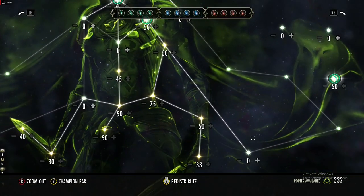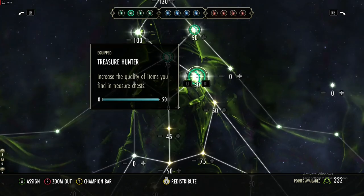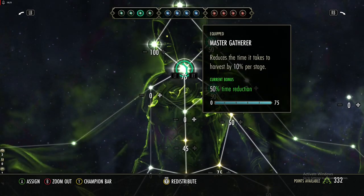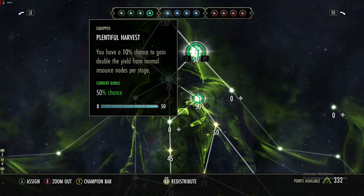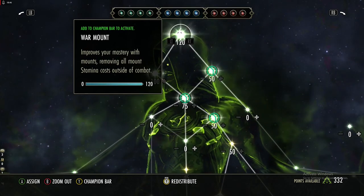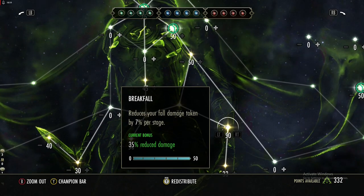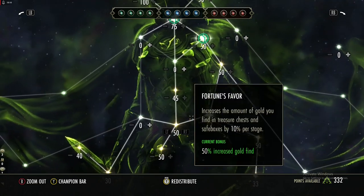For Champion Points, the green tree actually matters here. First, get Steed's Blessing to increase movement speed outside of combat. Treasure Hunter is also nice for finding better quality chests while farming. Master Gatherer is very important — it reduces your harvest time by 50 percent. Plentiful Harvest gives a 50 percent chance to double the yield. On the way to your farm spot, get the skills that increase mount speed by 10 percent and prevent your mount from using stamina when sprinting outside of combat. Also get reduced fall damage — with how fast we move, I fall off things constantly.